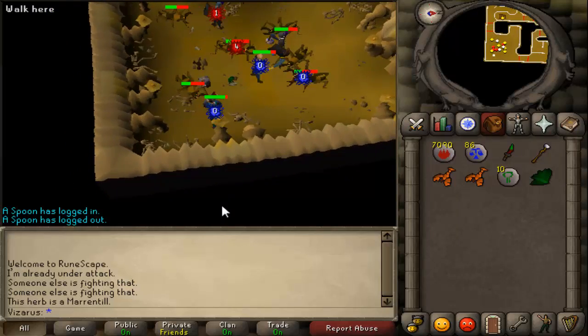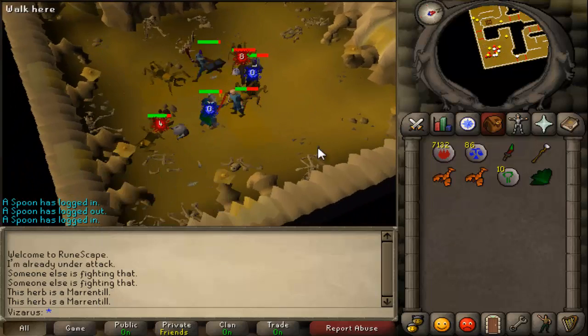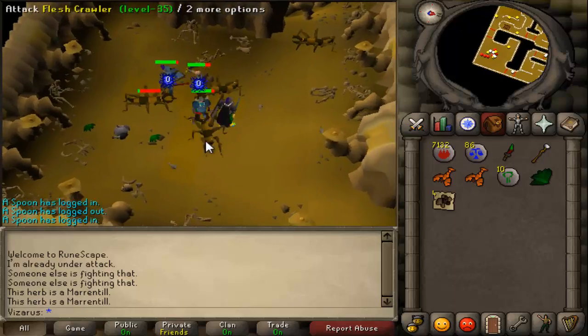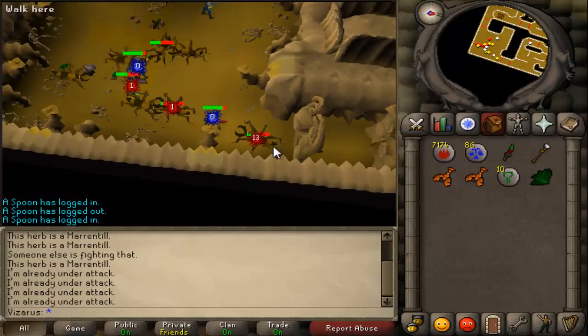but the things you're going to want to pick up are grimy herbs, whether you can clean them or not, and ranarrs. You're not going to want to pick up gloves, teramiths, and mantles — those aren't worth it at all. You're also not going to want to pick up iron ore. Definitely pick up nature runes.